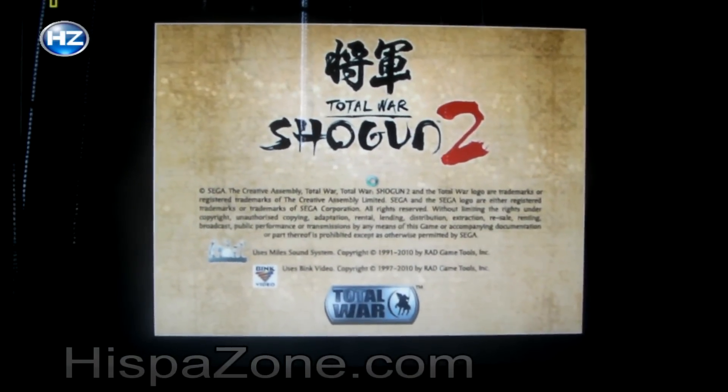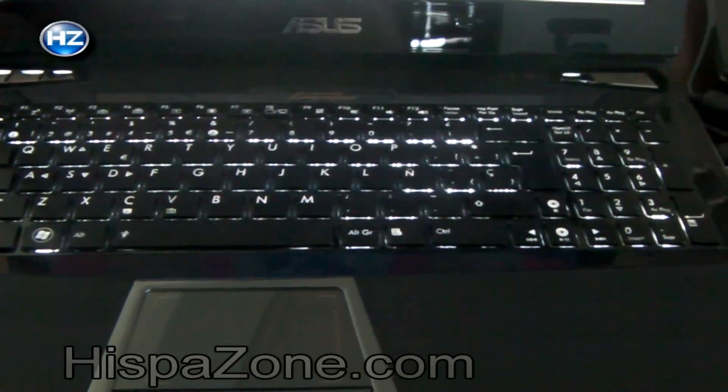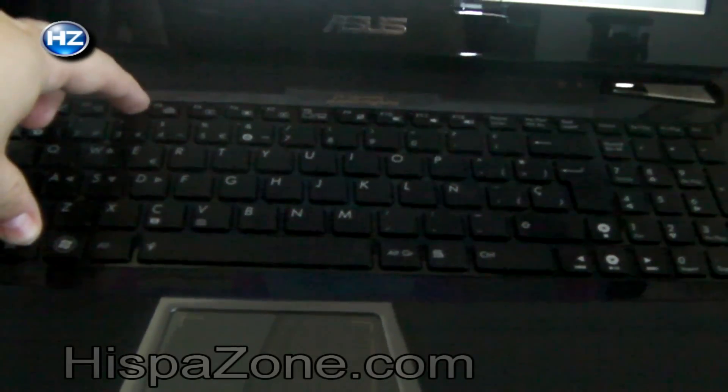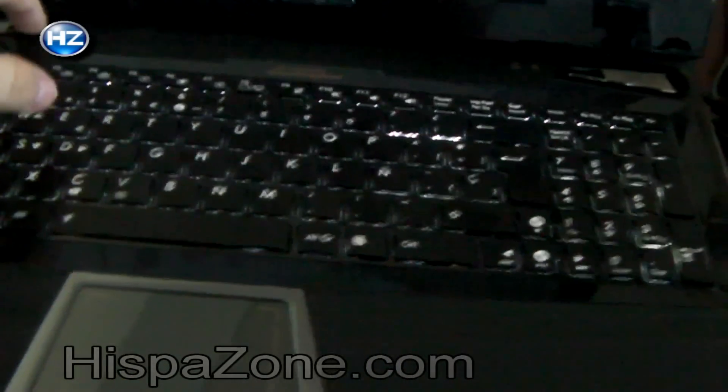I'm going to wait for it to load, so we'll go directly into the video. I'm going to start the benchmark. Now that we have turned off the lights, you can see in more detail the backlit keyboard. You can see it fixed and also adjust the intensity level — with a single button we can turn it on and off.